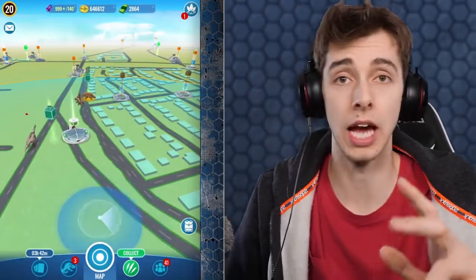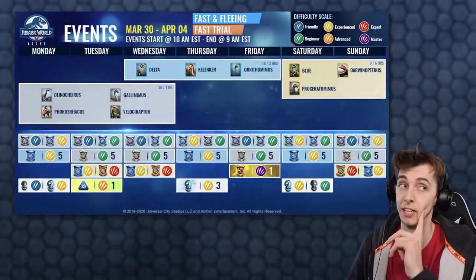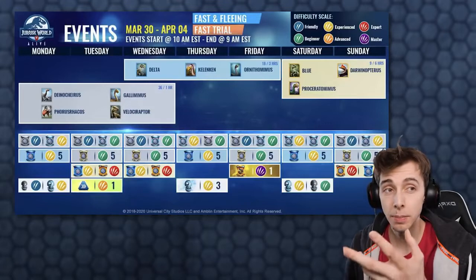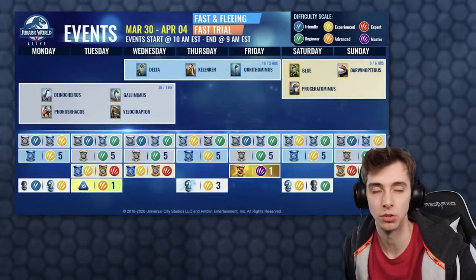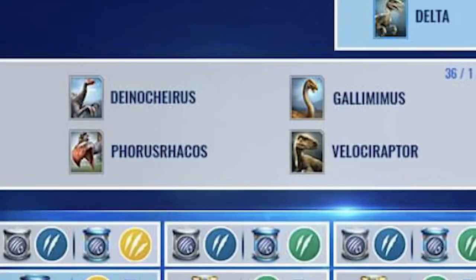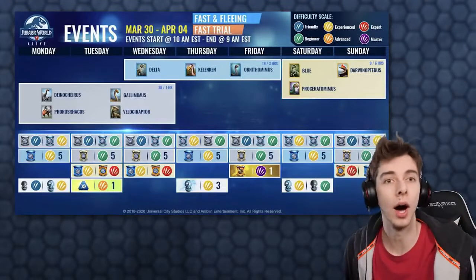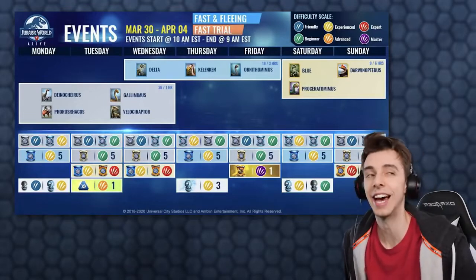We can now take a look at this week's roster, which is pretty much the same as last week. In fact, it looks recycled, except for some differences with the Incubators and the Scents — we had the Health Tank Scents with a Stegosaur. Monday to Wednesday we have Deinocheirus, Gallimimus, Velociraptor, and Phorusrhacos. Wednesday to Friday: Delta, Kleniken, and Ornithomimus. However, Kleniken last week was taken out — maybe Lydia was just trying to work from home and forgot to add it.